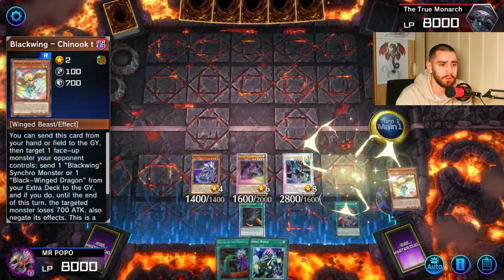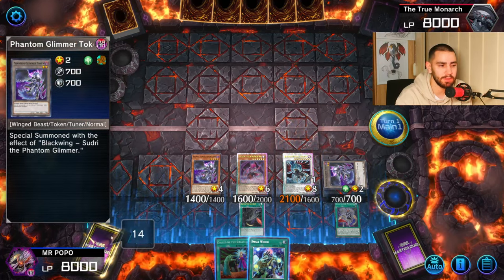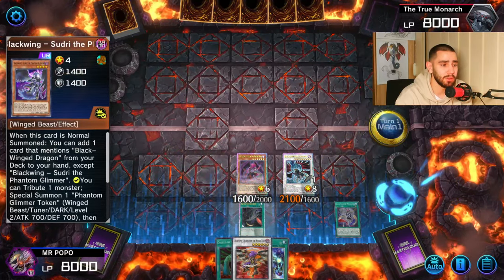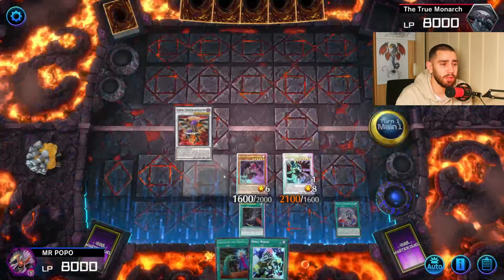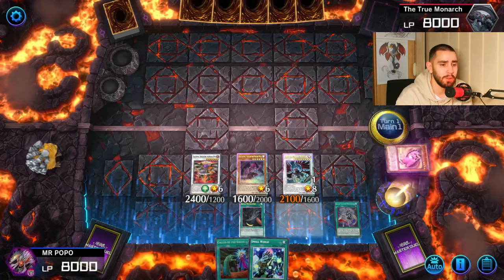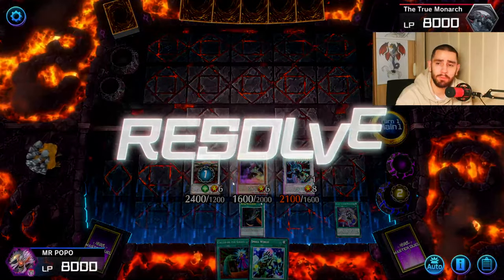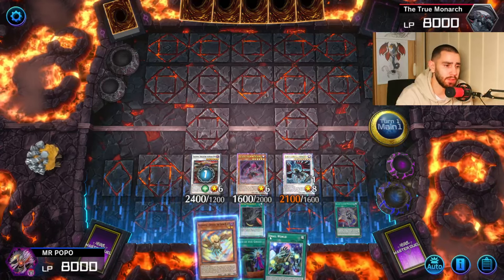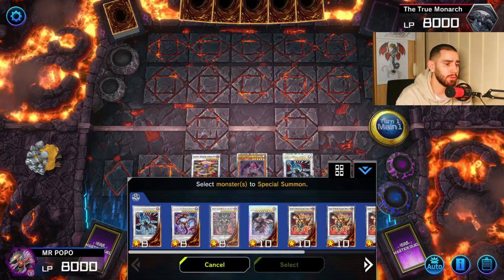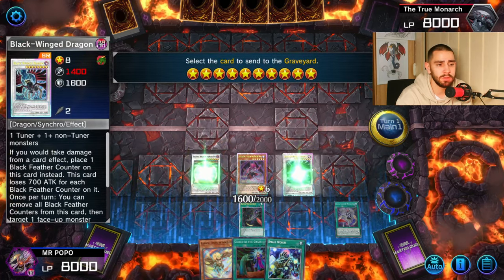Now what I like to do is use Zephyrus' effect and Zudri's effect to tribute Shnook, so basically the token is now Vata. Then you can use Vata or the token to go into Boreal Storm. What I like to do is chain block here with Boreal Storm and then chain two Shamal to get Shnook to your hand. And with Boreal Storm, the only card that you want to send is Danga.